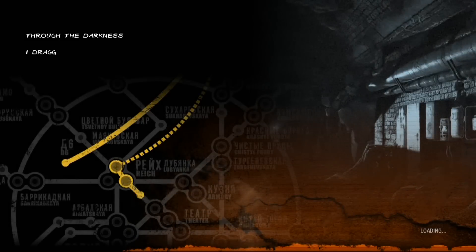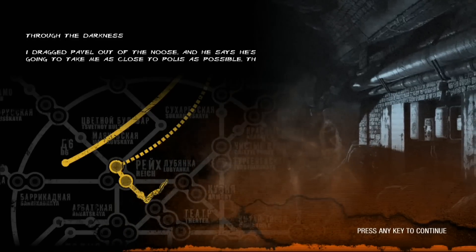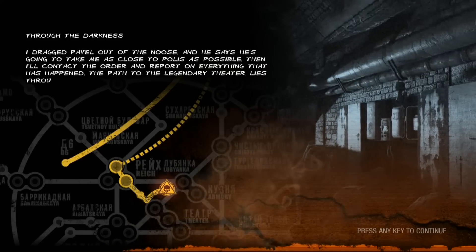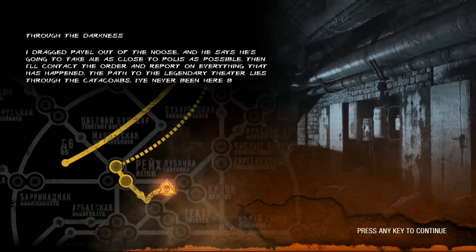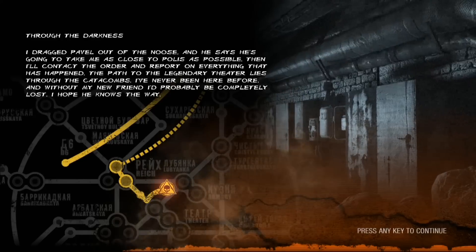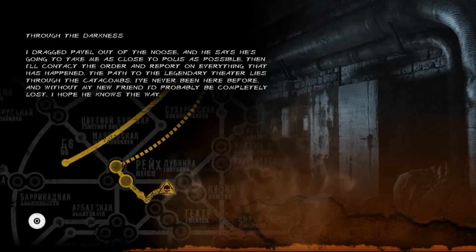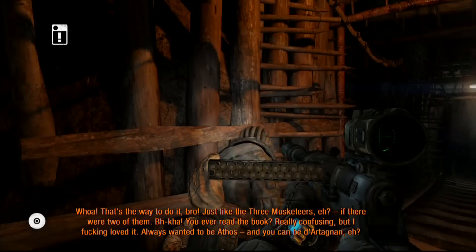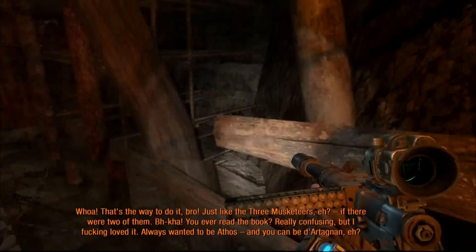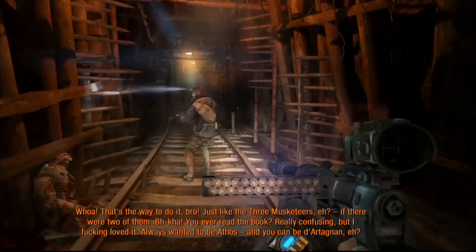What's up YouTube, welcome back to Flying Detriment Videos. This is the 4th video in my Metro Last Light playthrough. If you watched the previous videos, you'll know that we've just rescued Pavel from the noose and made our escape. As with everything in Metro games, it's not going to go smoothly, and we'll have to make our way through some of the darkest tunnels the Metro has to offer. Let's get going and I'll walk you guys through it, hopefully show you some things you haven't seen before.